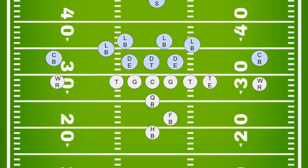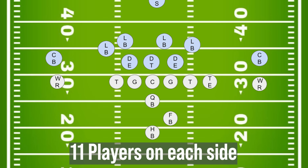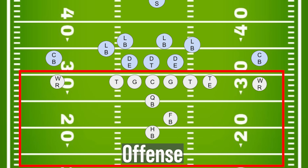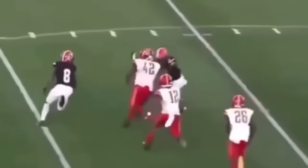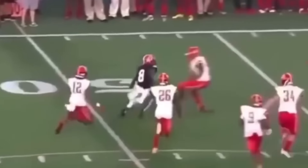If they succeed, they get another set of downs. Fail, and the other team gets possession of the ball. There are 11 players on each team's side. Each team has an offense and a defense — the offense aims to move the ball down the field, while the defense tries to stop them.